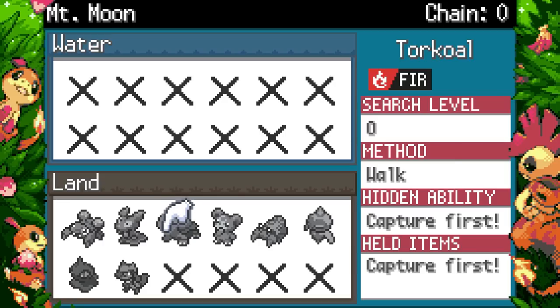Looking at Claydol — it gained 10 base Special Attack, that's pretty much the only change. Macargo now has the ability Simple — a Simple Macargo could actually go hard. Parasect gained quite significant buffs: 20 more HP, 15 more Attack, and 20 more Defense. I mean, it still probably isn't great, but at least it's not as bad anymore.